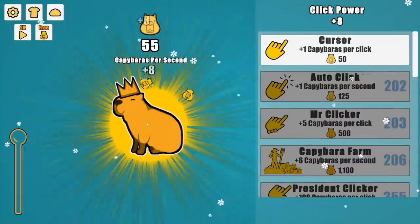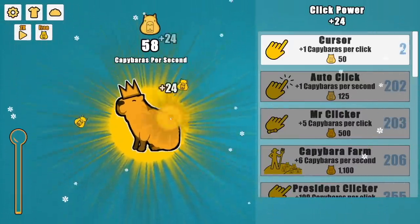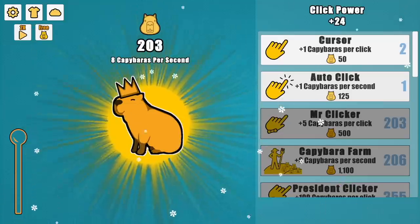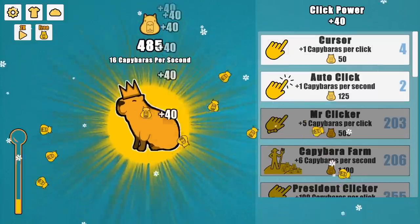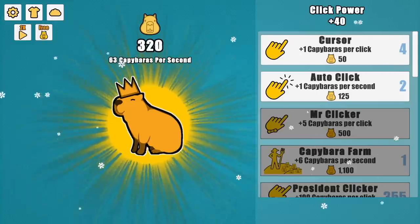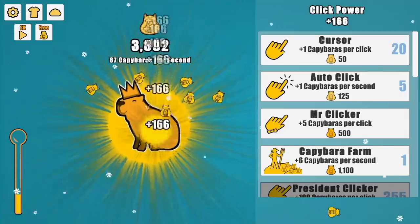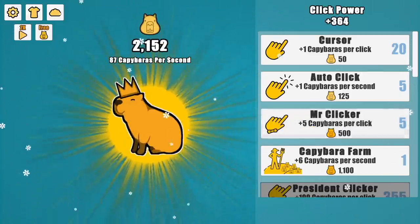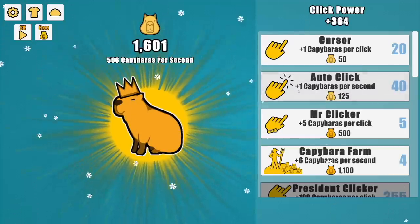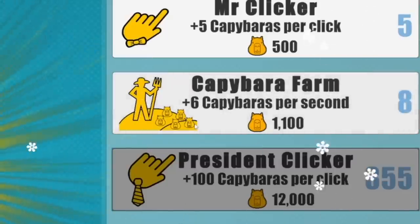We're back in the past, but now I'm getting eight capybaras per click. Every upgrade doubles that, so now I'm at 24. Getting an auto-click gives me eight per second — everything is just eight times as effective. So I can just buy a farm, buy more auto-click, dump 20 into mouse cursors to get $166. I'm going to get plus 40 every time I buy Mr. Clicker too. On our way to getting 500 capybaras per second, and we are upgrading like crazy.